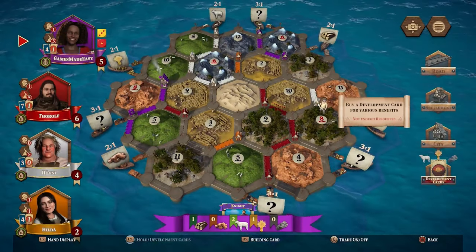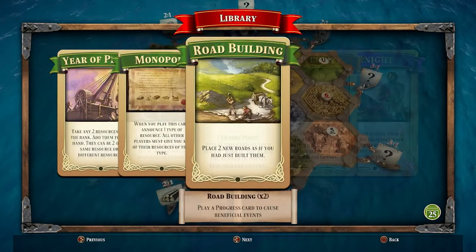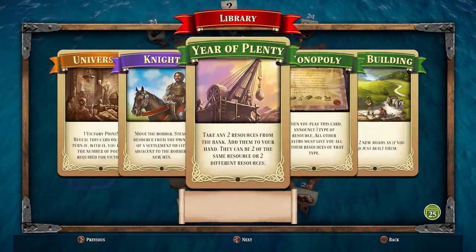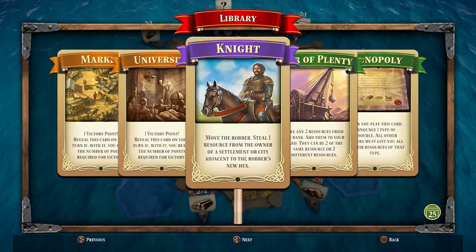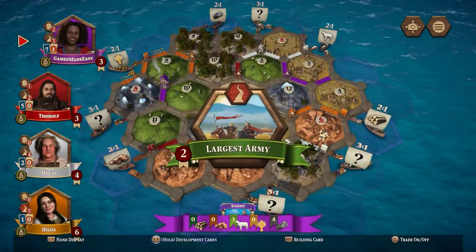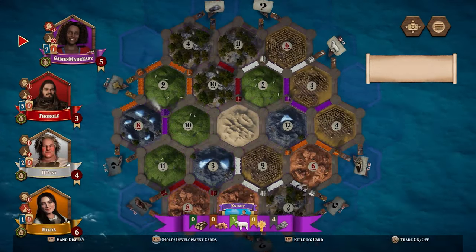Using the buy option you need to spend one ore, one wool and one grain to gain one card. There are three types of development cards: the green, the purple and the orange. There are three different green cards — they give special powers described on the card. With road building you can build two roads. Monopoly lets you take all the cards from other players of a specific resource, and with year of plenty you collect two resources of your choice. Once you play the card it's discarded. You also have purple cards — when you play them they count towards your largest army. If you are the first player to have played three knights you collect the largest army card and gain two victory points. Just like the longest road, if another player gets a larger army later on you give those two points to that player. Note that the knights can also be used to move the robber without the need to roll a seven, but players do not lose cards if they have more than seven in their hand. All development cards can be played before you roll the dice, but it's really only the knight you would want to play that way.